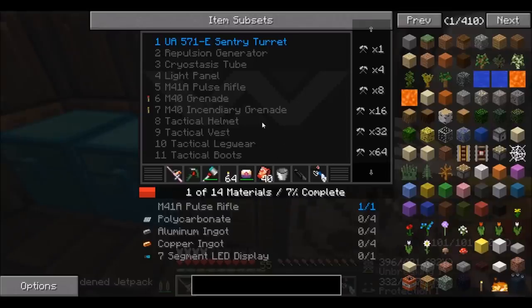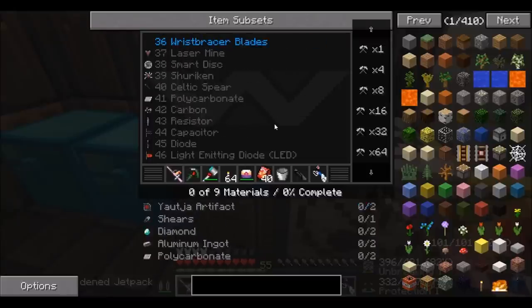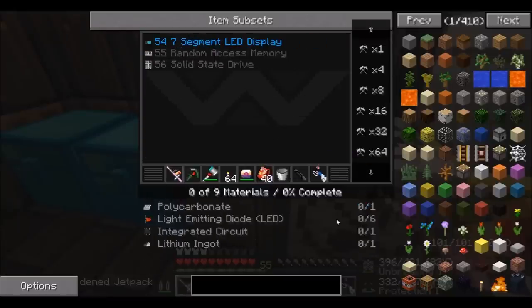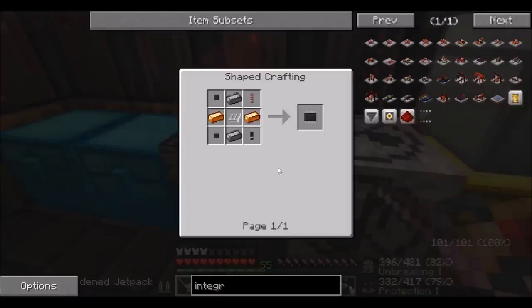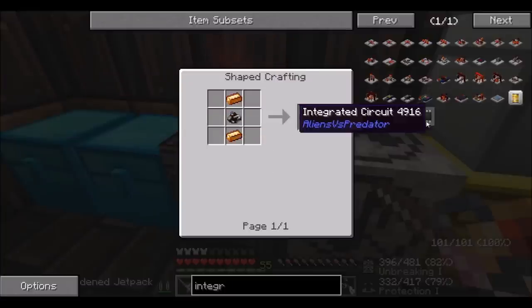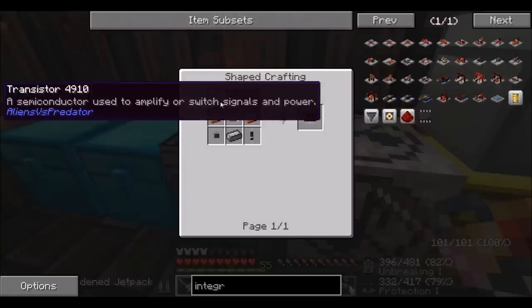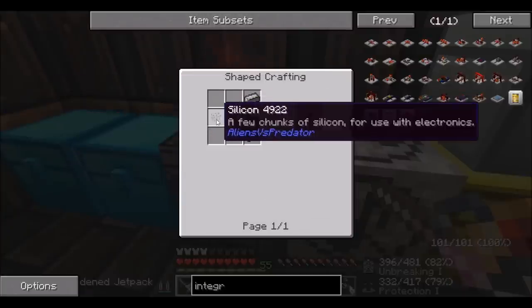We just need a segment LED display now, which will be down here I think. So we need polycarbonite, light emitting diodes, integrated circuits, and lithium ingot. An integrated circuit is just a crafting recipe — so just a bit of copper, aluminium, more aluminium, a lever, and silicon.